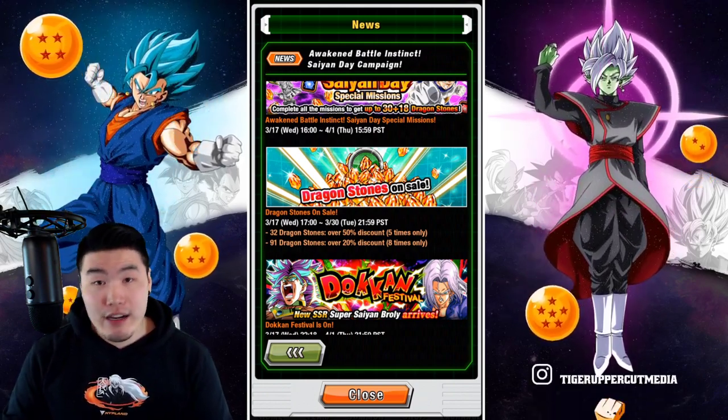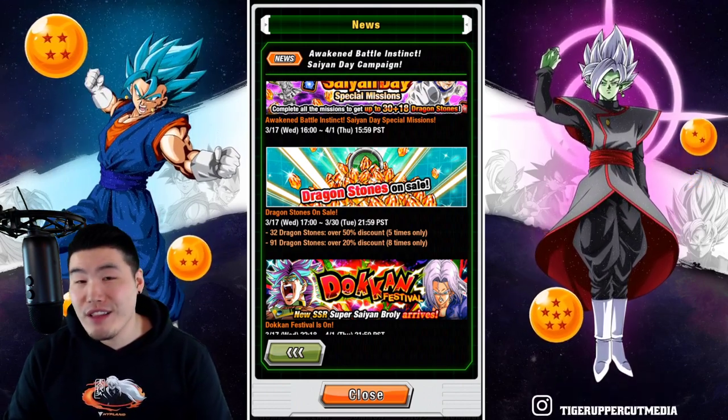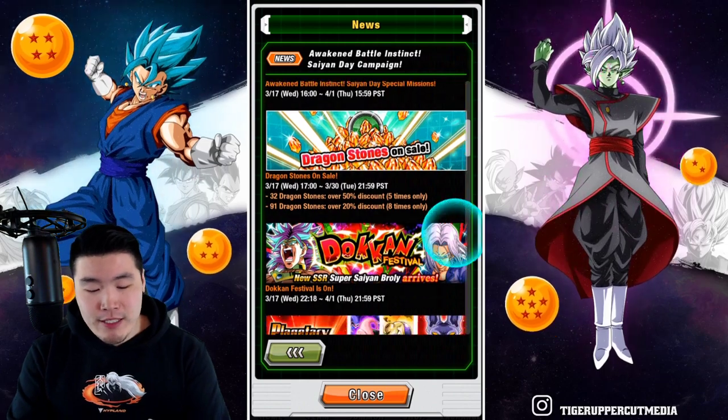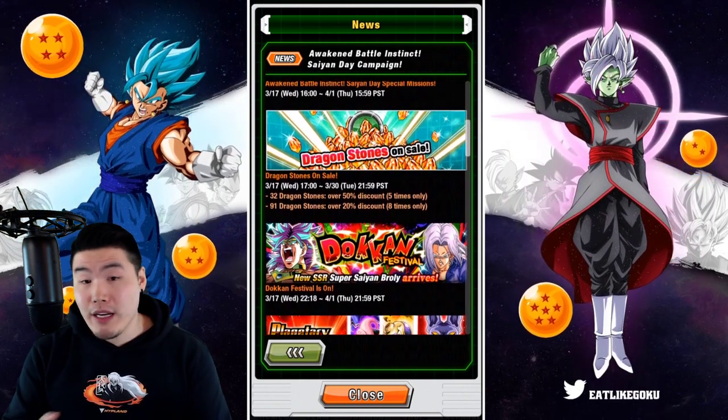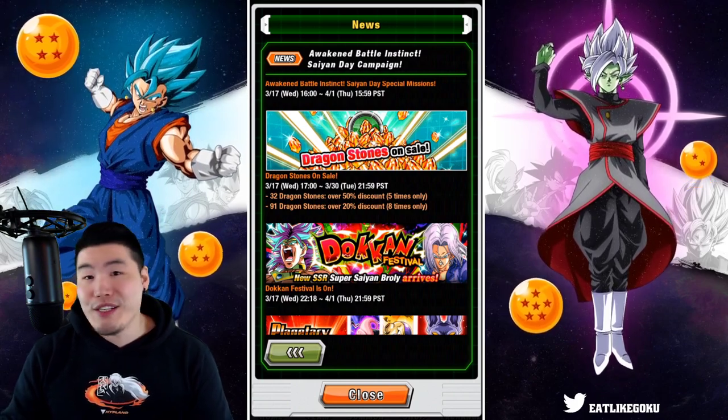We've got 5 thirty-two stone packs for 50% off, and then 91 stone packs 8 times for 20% off. Usually for a standard banner it's like 3 or 4 ninety-one stone packs and then 1 thirty-two stone pack. So this time around I would definitely recommend picking up the 32-stone packs if you guys are pay-to-play. If not, then obviously don't worry about it.